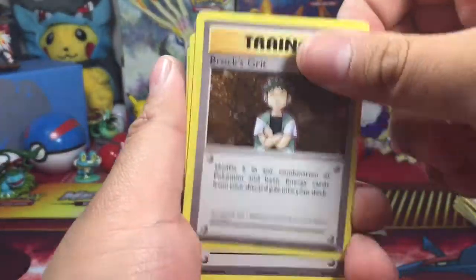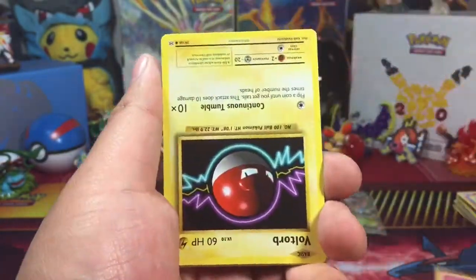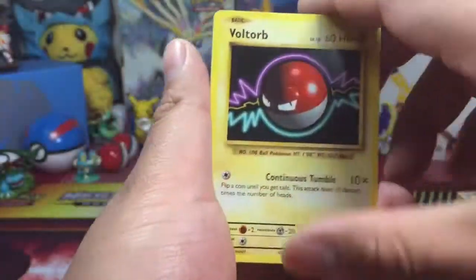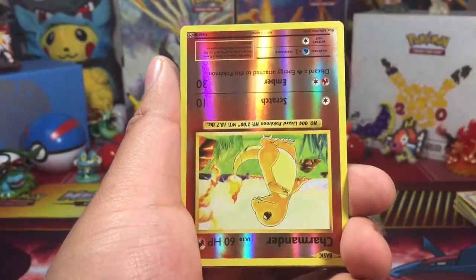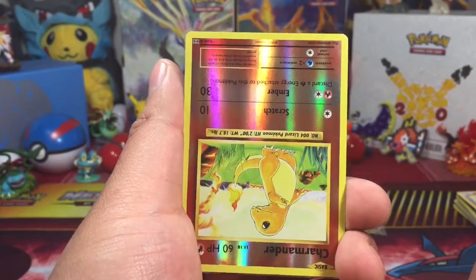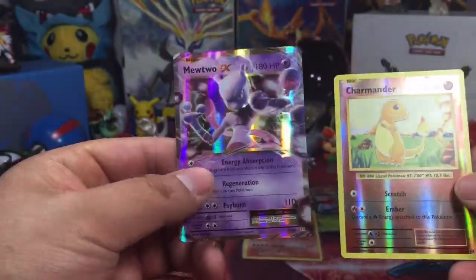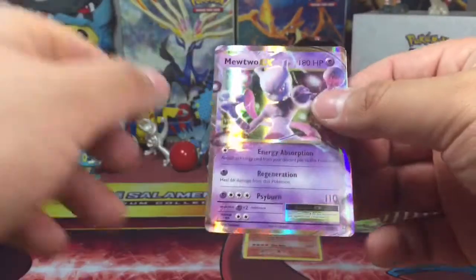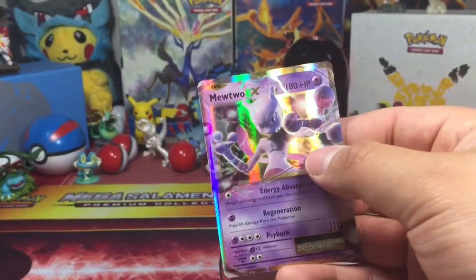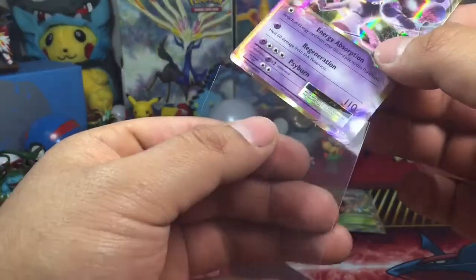Last pack, come on let's go. Brock, Grit, Slowbro, Spearow, Magmar, upside-down energy — what's going on? I messed up. Voltorb, Tangela, Poliwag, Seal. What is going on? Upside-down Charmander. And we got a Mewtwo EX! Nice, nice, nice. That's so cool. That was a weird pack — everything was upside down, right side up, left side, upside, right side down.